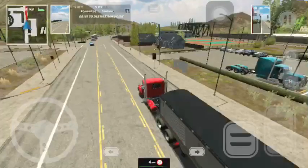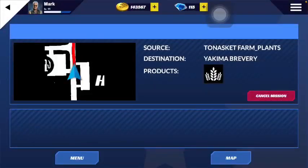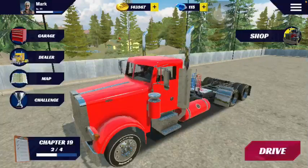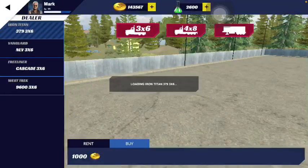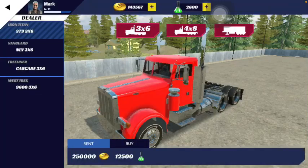Let me go back to the menu section and talk about the trucks in the game. When it comes to trucks, you have the Peterbilt, the Volvo, the Freightliner Cascadia, and the Western Star. Initially in the game there are only four trucks. Coming to the dealer, the first one is called the Iron Titan — that's the Peterbilt. The Iron Titan costs 1,000 coins to rent, or 250,000 coins with 12,500 research points to buy.